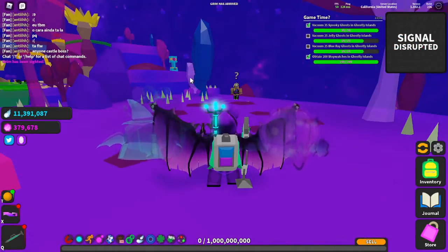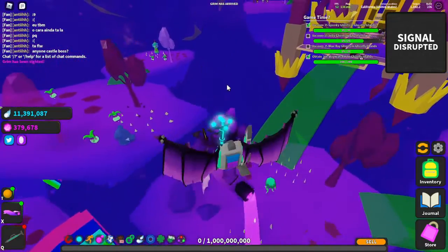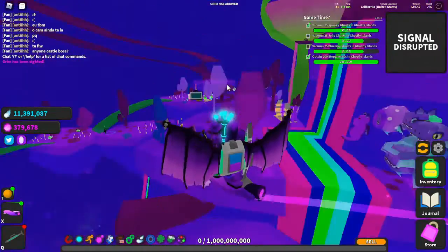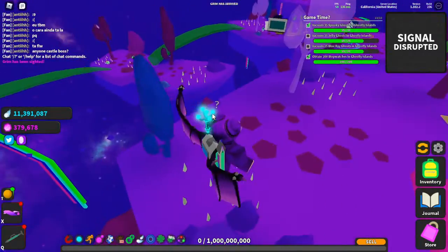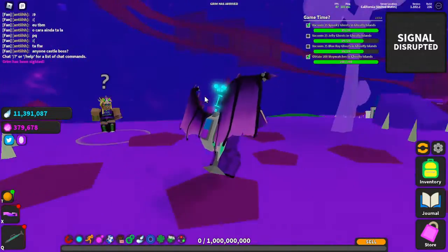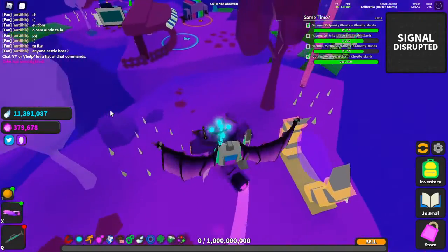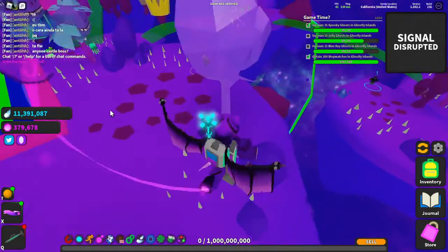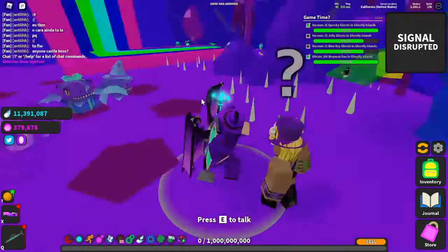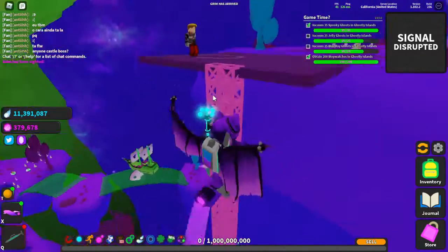In Ghost World there are way too many quest lines with no clear direction on which to do. To clear it up: Shelly, although she gives you an extra pet slot, takes way too long, and since most players don't have very good stat pets, having one additional pet slot won't add much in terms of stats.